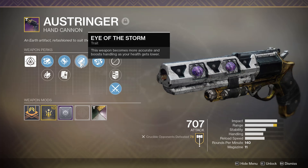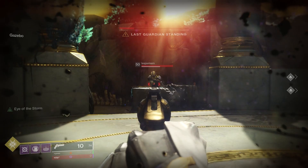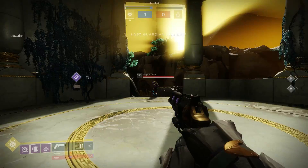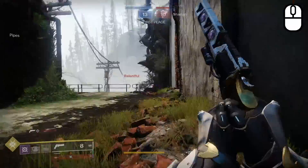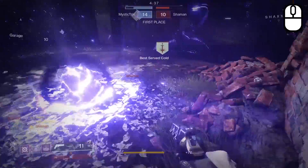Our first trait here is Eye of the Storm, a returning Destiny 1 perk. It states that the weapon becomes more accurate and boosts handling as your health gets lower. How much it actually boosts accuracy was questionable — the hitbox seemed to grow a little bit but nothing extreme. What was extremely noticeable was the amount of handling you gain when Eye of the Storm procs — it essentially turned it into a hand cannon with Snapshot. Eye of the Storm only procs when you're at 100 health or less, when you're actually losing life.